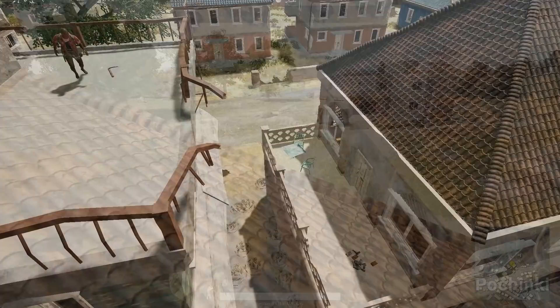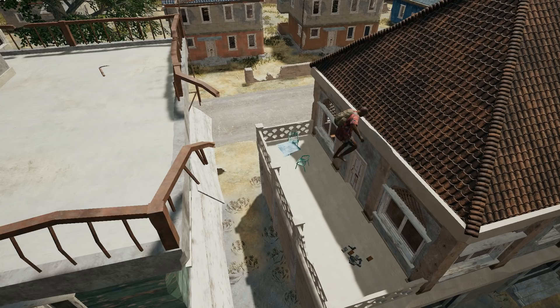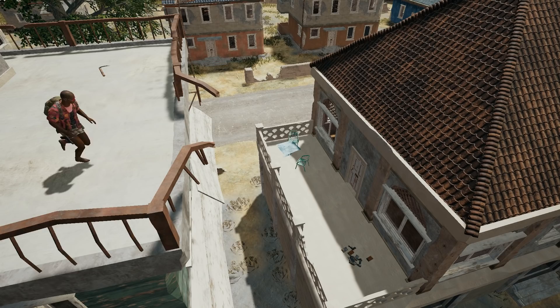We all know that you can jump from the three-story roof to the Taliban building. It is crucial that you jump as late as possible in order to avoid hitting the raised edge mid-flight.